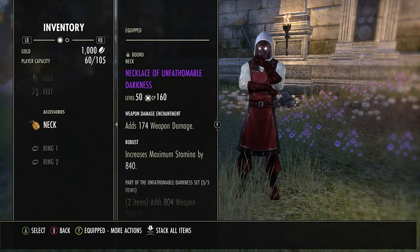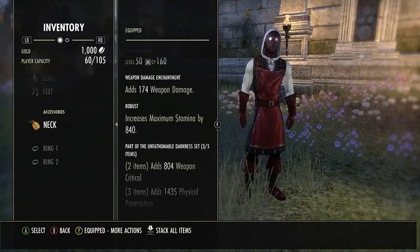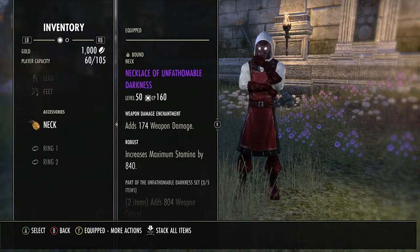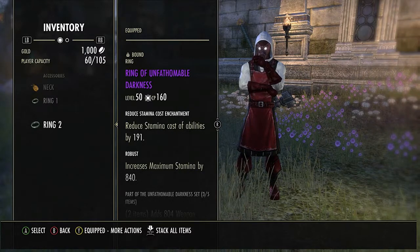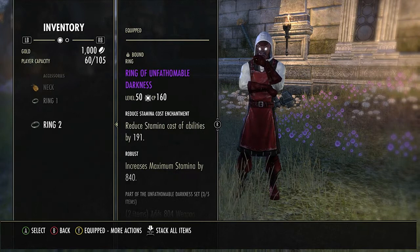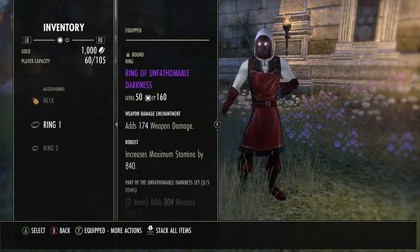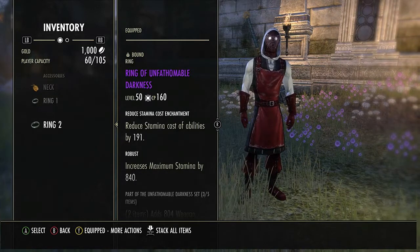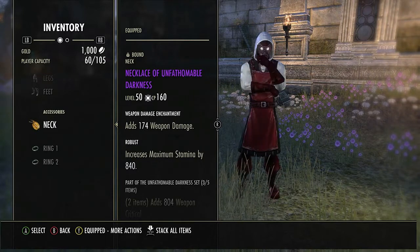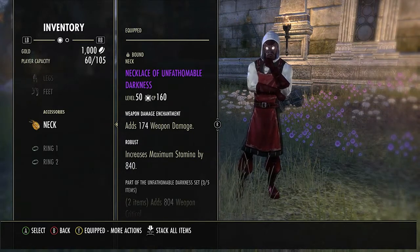For the jewelry I have three pieces of Unfathomable Darkness — all robust, drops in Clockwork City. I have two weapon damage and one reduced cost enchants, though I'm still playing around with this. I'm either going to go one weapon damage, one reduced cost, one recovery, or swap the reduced cost for a recovery and keep two weapon damage.